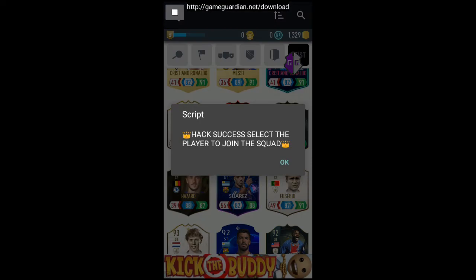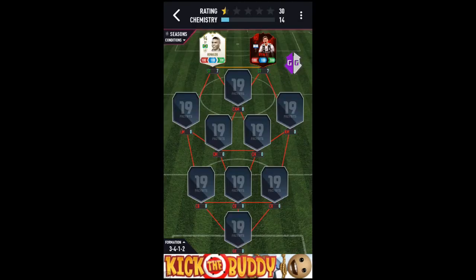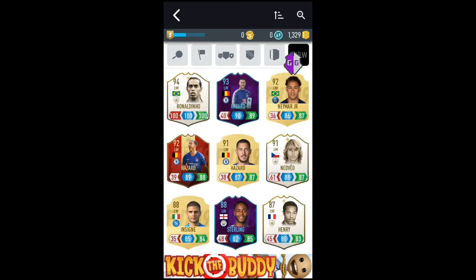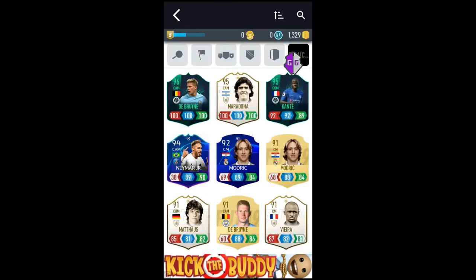There you go — again hack success! Select the player to join the squad, and we'll select Dybala. Boom guys — 100 control, defense, and attack! It's the same process; you can do it for all the players, all 11. I'll just add the players I had already modified before.